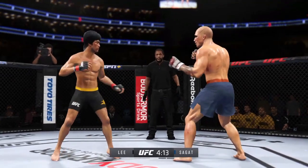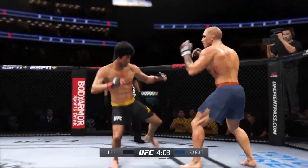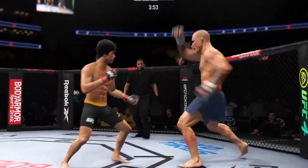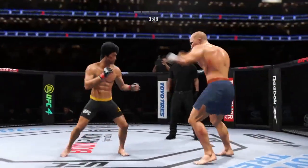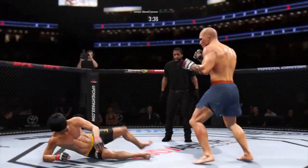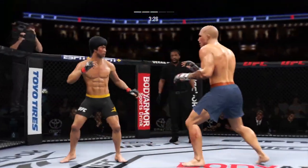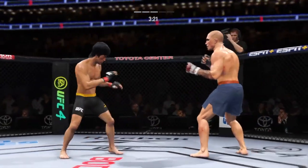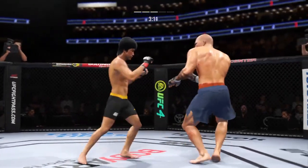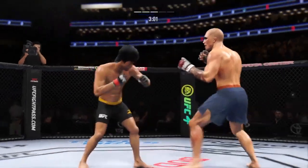Lee gets stung by that leg kick. Able to check that kick as well. Just misses with that big right hand. That's a big strike right there. A shot to the body connects. He hasn't really thrown too many body strikes in this fight, but now as the fight goes on, he is not discriminating — working the body. Those shots are going to count. Nice kick right there — tell the masses how good that feels to get kicked like that. It doesn't feel good to get kicked.